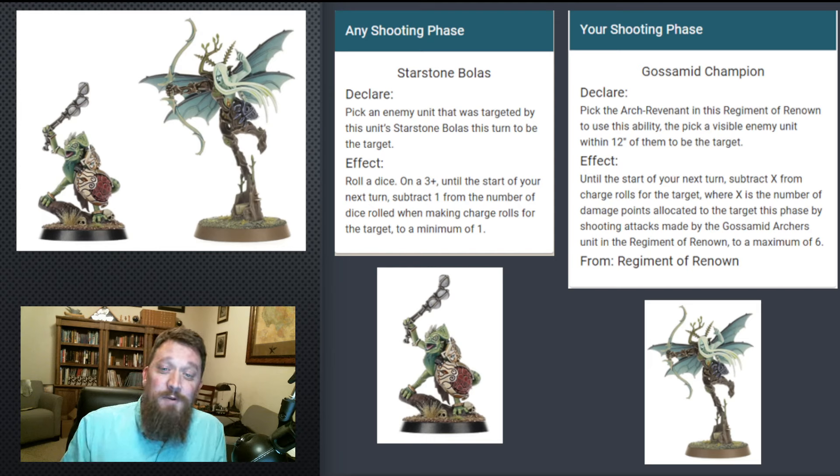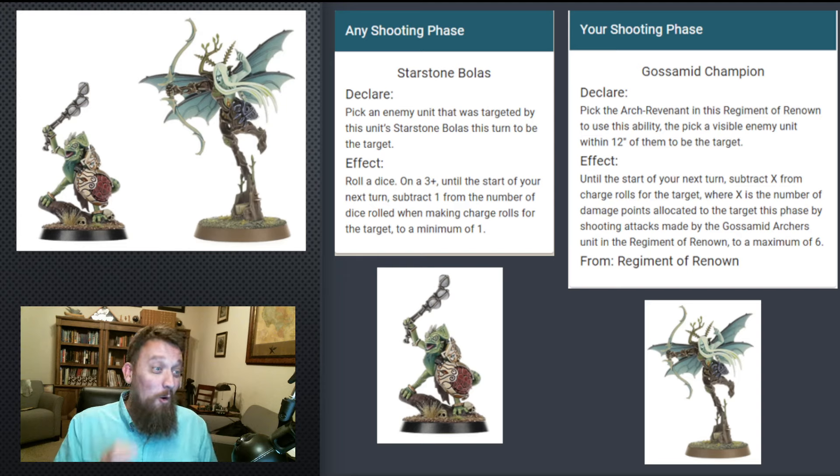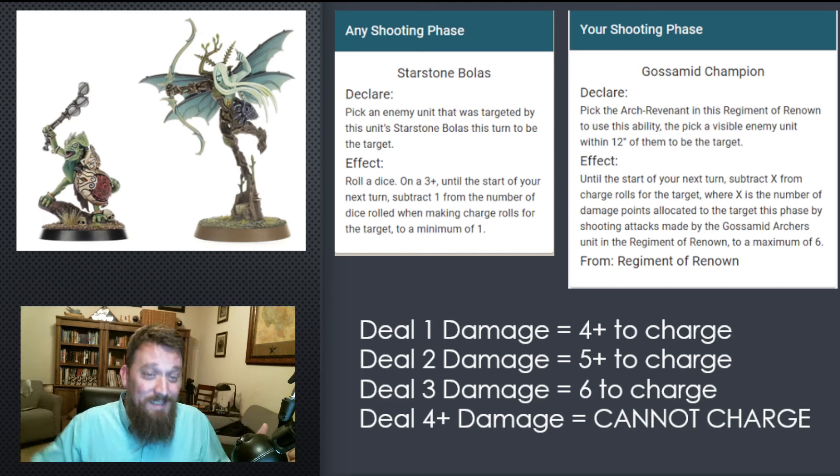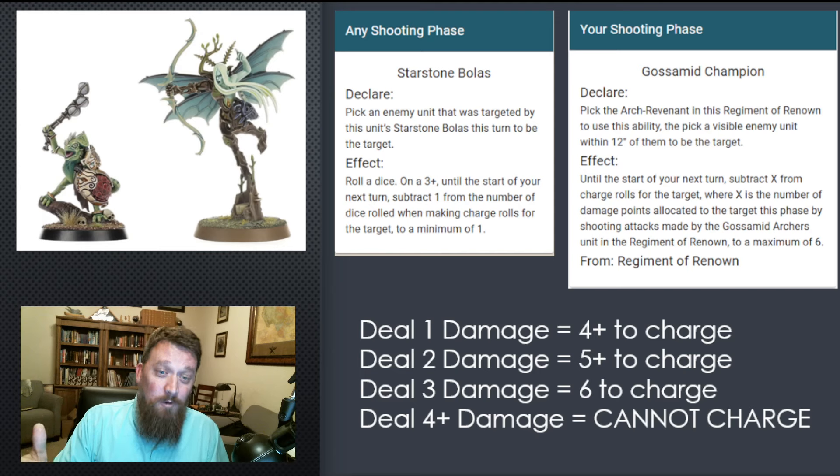The effect: until the start of your next turn, subtract X from charge rolls for the target, where X is the number of damage points allocated to that target this phase by the shooting attacks made by the Gossamid Archers in the Regiment of Renowned, to a maximum of six. What this means is: if you deal one damage with the Gossamid Archers and the target was also hit by the bolas, you're going to reduce their charge by one dice and also subtract one from their roll — so they're only rolling one dice and subtracting one from it.